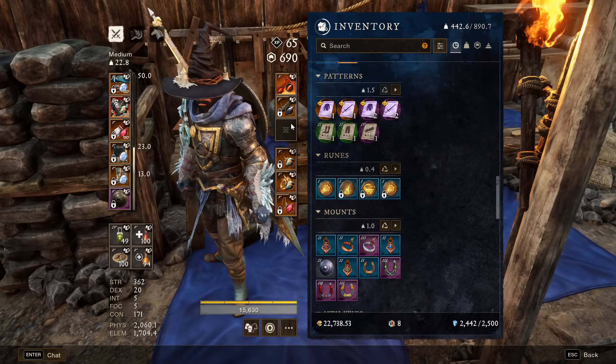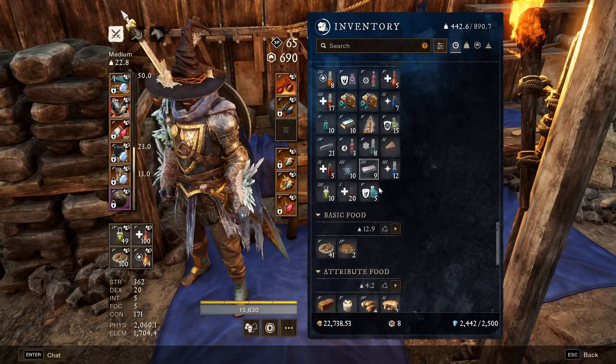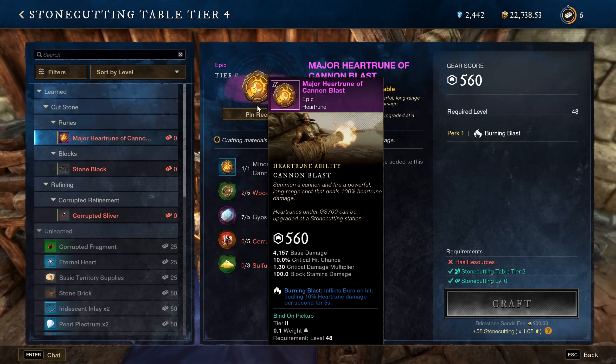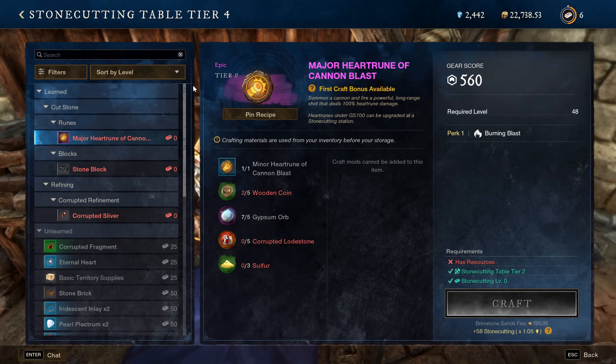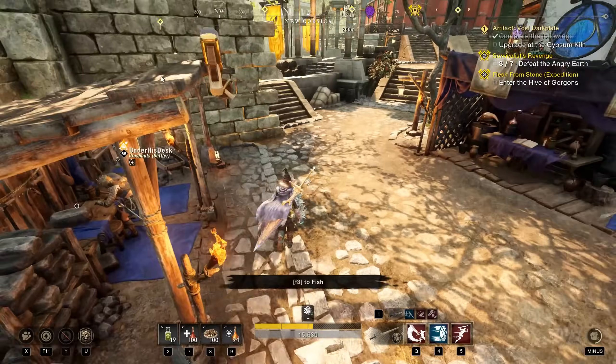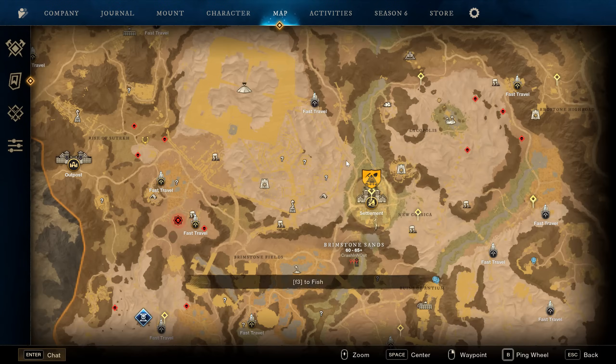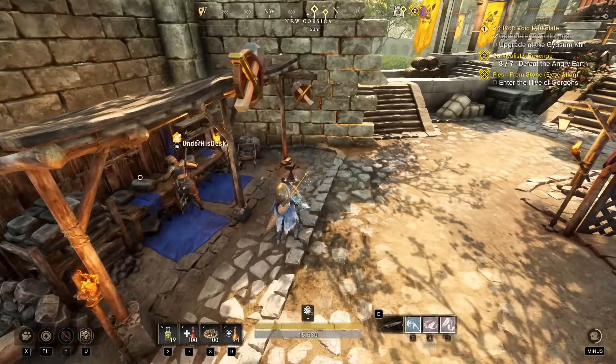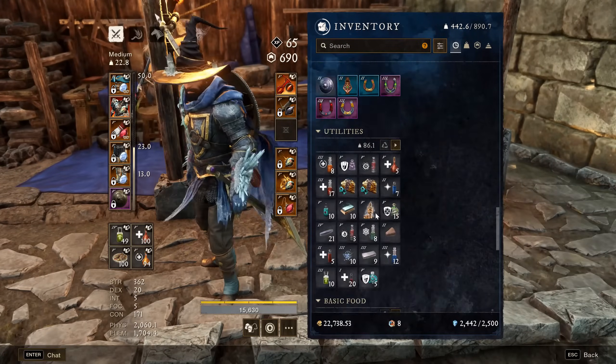Make sure the rune is unequipped so it can't be in here, and it has to not be locked. When you come in here you can then craft it — it'll tell you everything you need to upgrade it. If you want to know generally the best heart stone runes for anything PvE or PvP related, the one you get from a Need roll is generally really good — it's Detonate, and a lot of people like running that one.